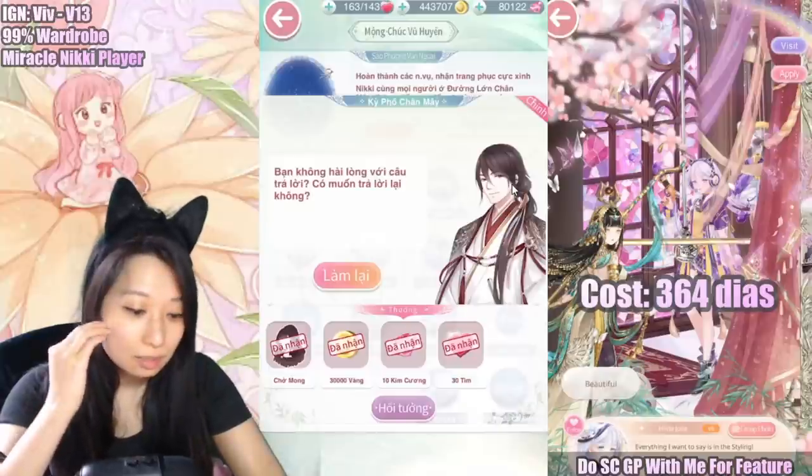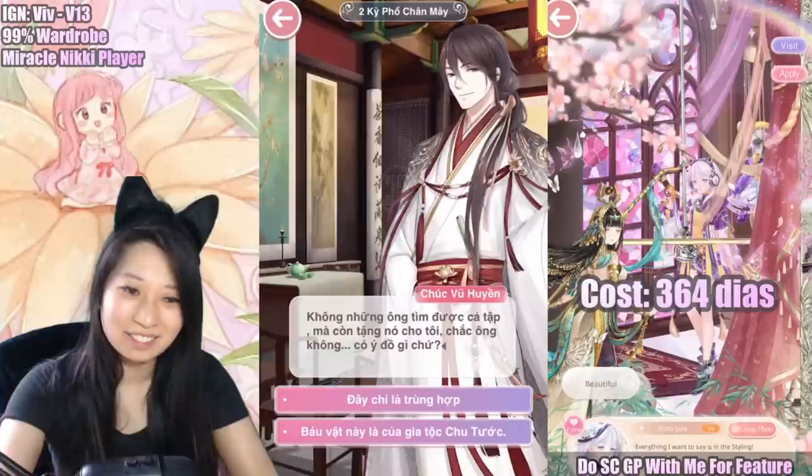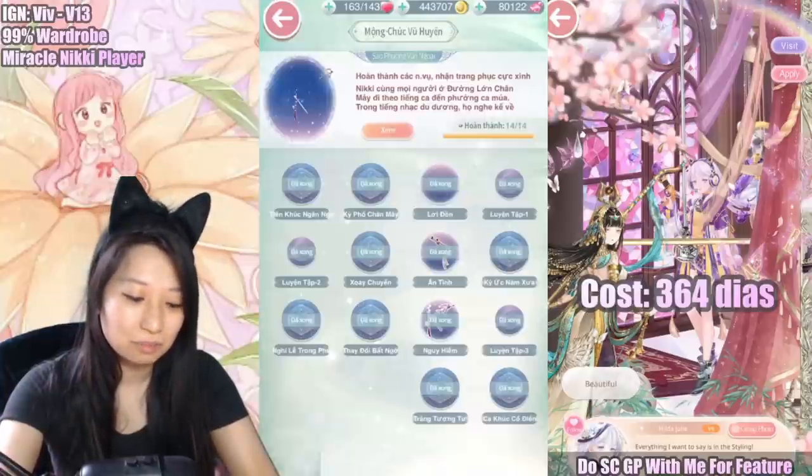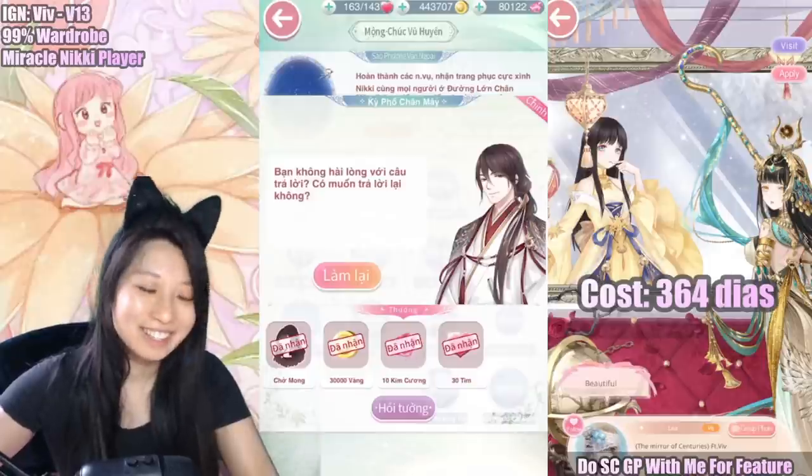Next stage, this one is so easy — it's just a question and answer. It doesn't even matter which one you pick; just pick any and it's going to arrive at the same results. You're going to get this hair, as well as diamonds!